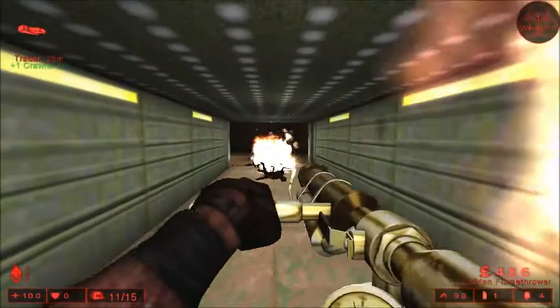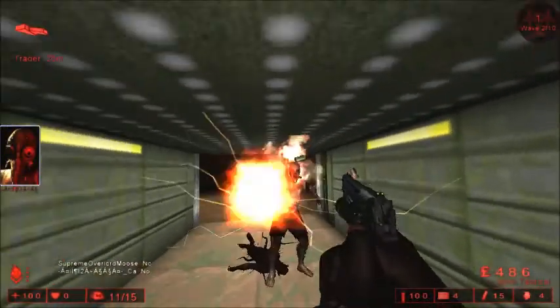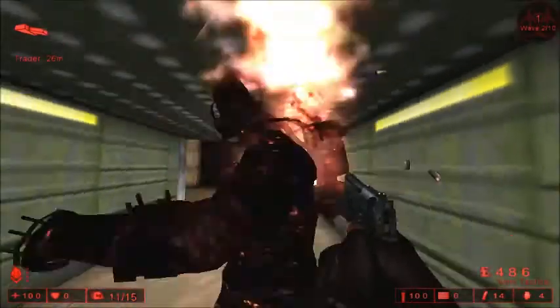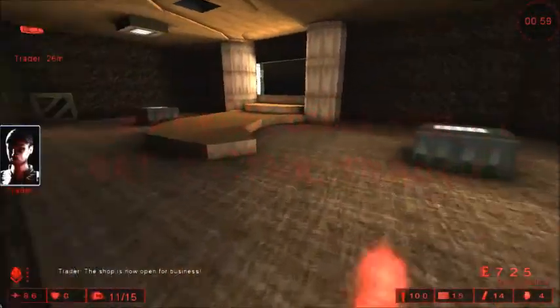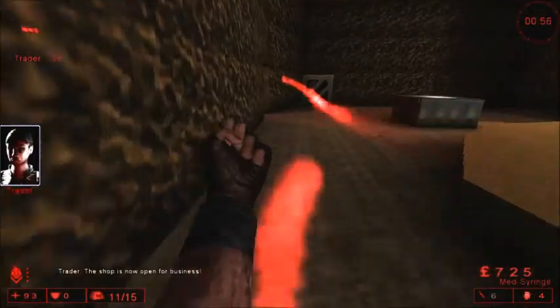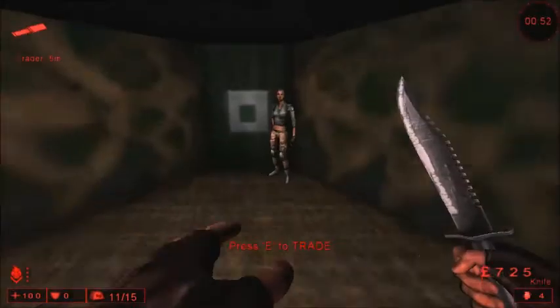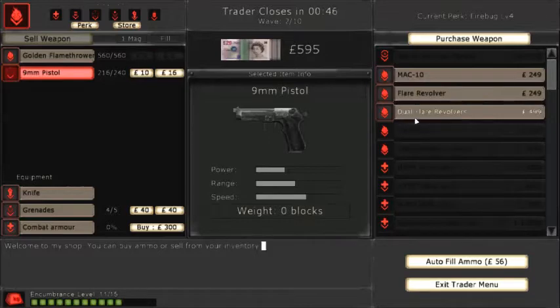You see that guy? That's a Husk. He's like the me of the specimens team. I'm not affected by his fire as long as I have one body armor point. As you can see, I didn't, but I'll probably end up buying it if I have enough after I buy everything, which I probably won't, because flare pistols are pretty expensive.